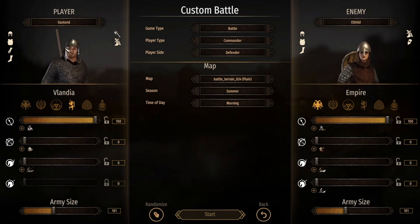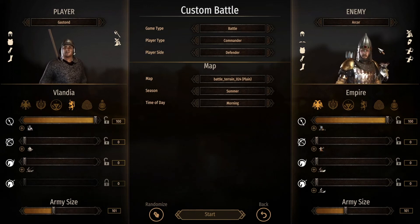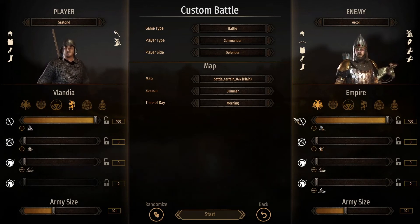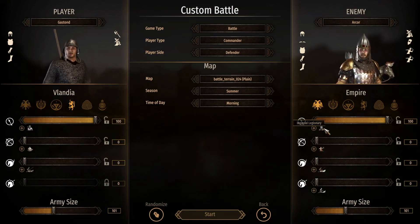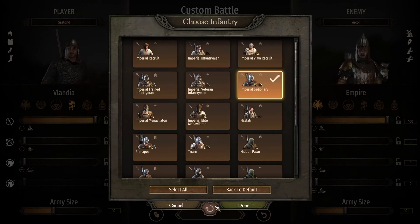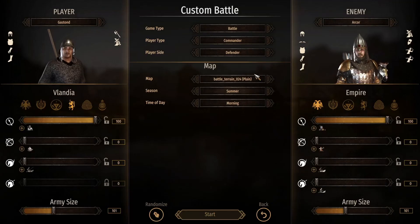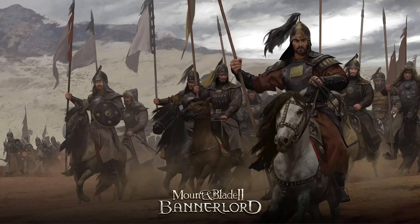There we go — that's a Vlandian Commander against an Empire Commander, and now 100 against 100: Imperial Legionaries versus 100 Vlandian Sergeants. I will be the defender for this fight, so let's jump in and I'll show you what happens.